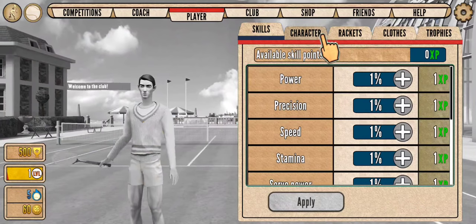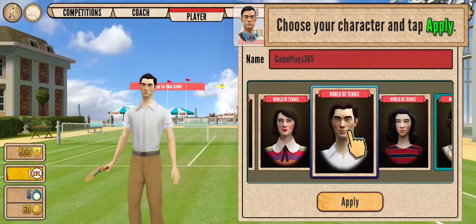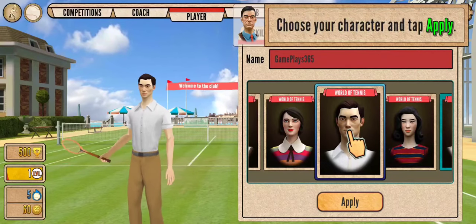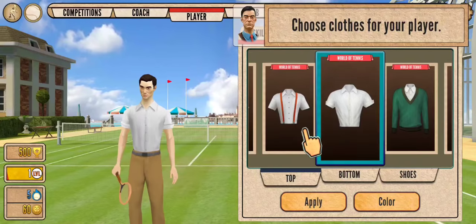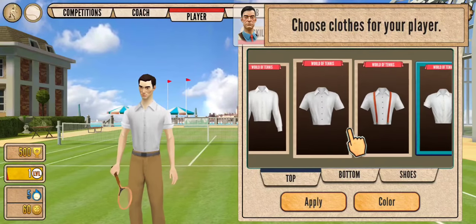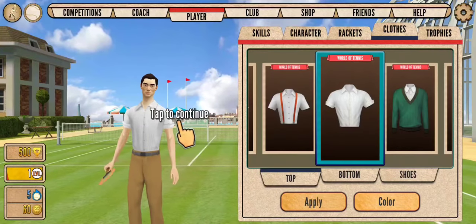Tap on the player character. Let's try with this. Let's take this. I like blue — let's apply this.